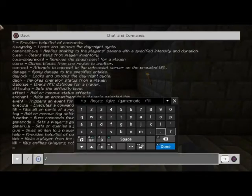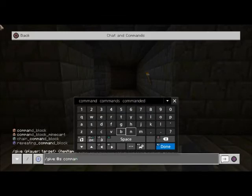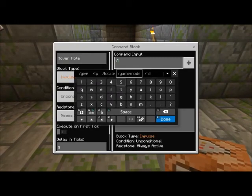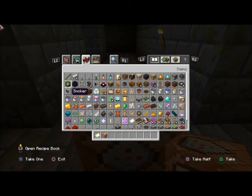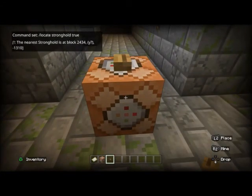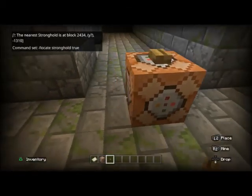You're going to want to give yourself a command block and run that same command inside of an impulse command block. So give yourself a command block, and inside run forward slash locate stronghold true, so we don't find the same stronghold. If I put false with the command block located here at the stronghold, it would give me the same coordinates I'm already at. If we put true, it will find a new stronghold. Make sure you have previous command output turned on, put a button on it, and press the button. It says the nearest stronghold is at 2434, negative 1310 — way on the other side of the map, leading us to another stronghold.